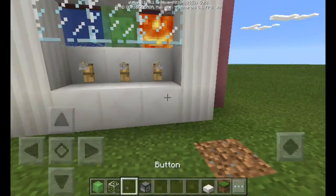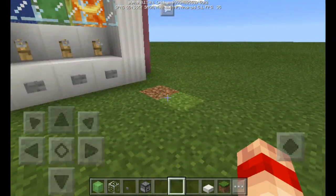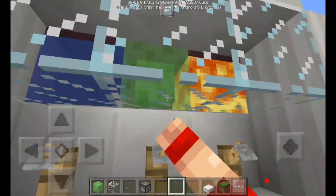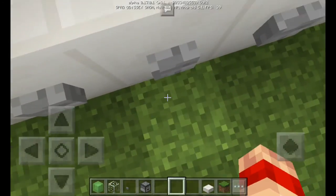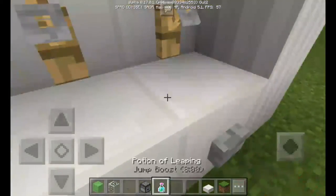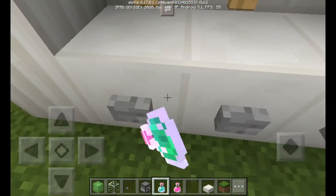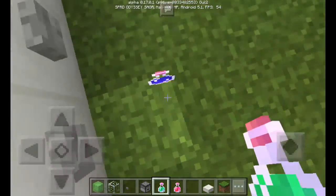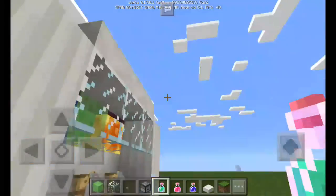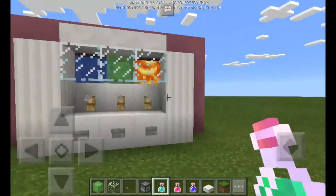Just put some buttons here, and they should work right now. If the customer wants the green one, just click this button and they will get the green one. Click this one for the red one, and this one for the blue one. This works! Hope to see you guys next time — bye bye!